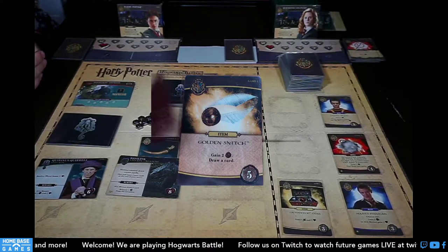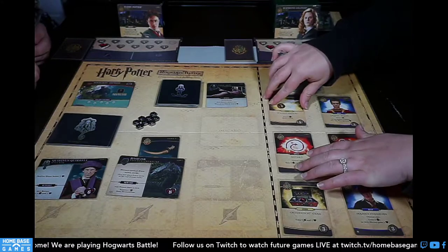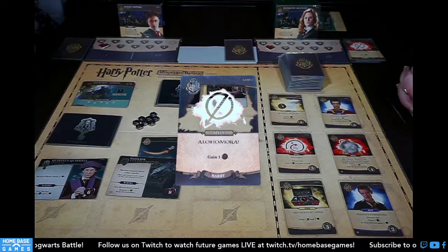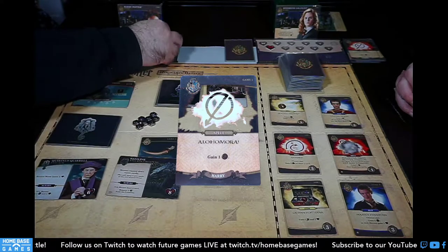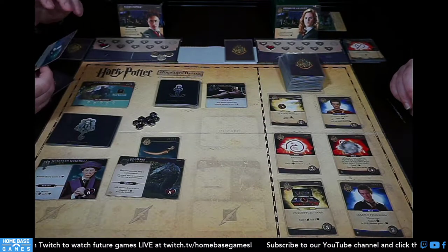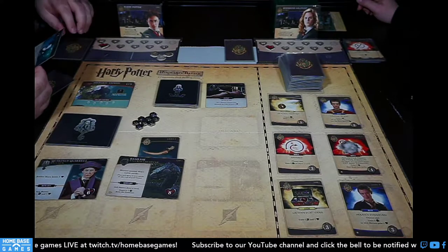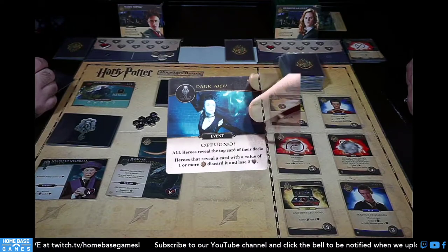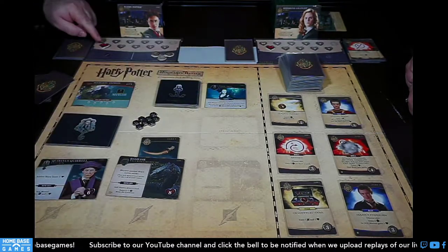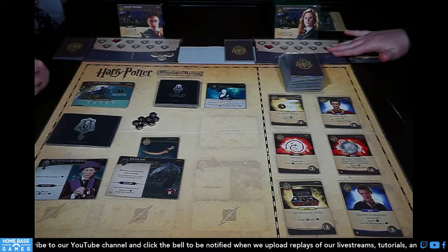The new Hogwarts card drawn is Raparo — gain two money or draw a card. I have three Alohomoras for three galleons. The dark arts card reveals: all heroes reveal the top card of their deck; heroes that reveal a card worth one or more galleons discard it and lose two life. We only have starting cards so they're all value zero — this does nothing. Quirrell makes me lose a life: down to eight.